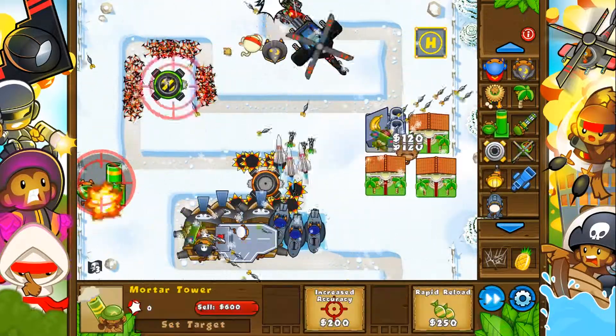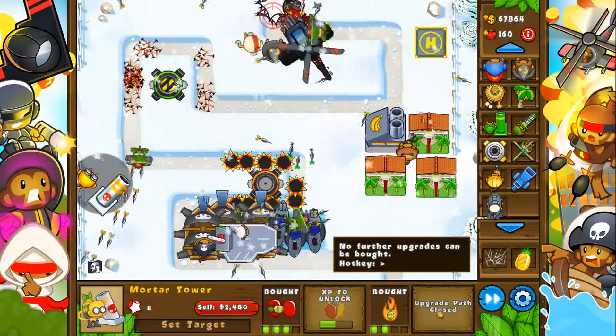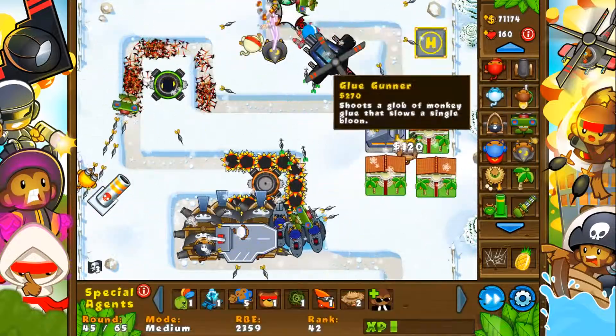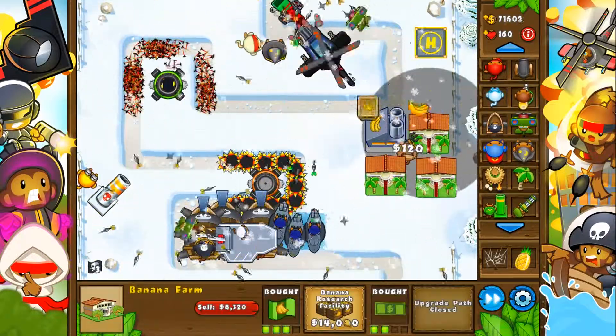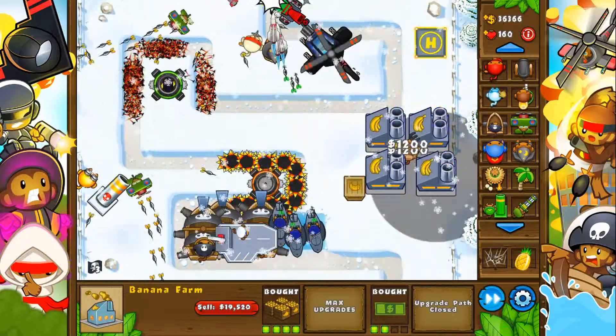Let's pick up a mortar and place him here, because I don't think this guy is fully leveled yet — not quite yet. So we'll get him going up and upgrade the rest of these guys. Now we're making 24,000 a round, no big deal.